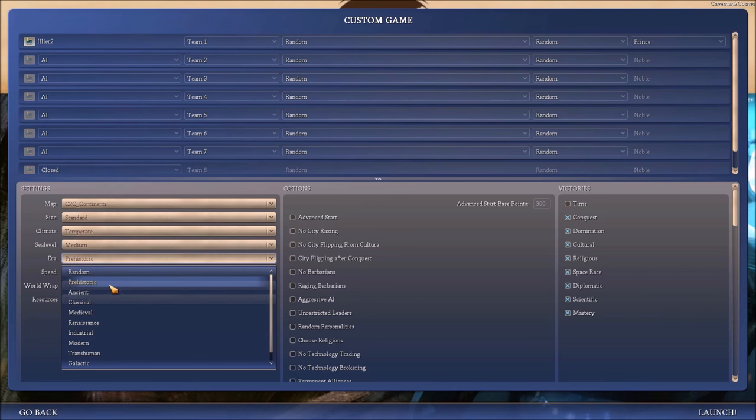Look at this — they added prehistoric, ancient, classical, medieval, Renaissance, industrial, modern, and right in between here, that's the normal Civ IV, including future, but not that far in the future. Now you have transhuman, galactic, and future.